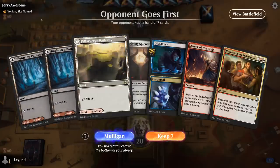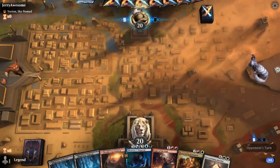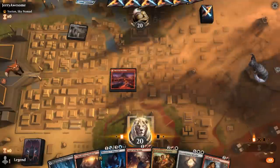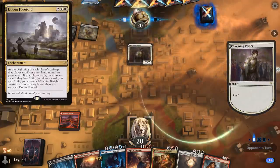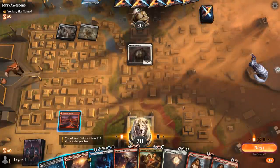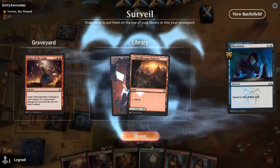We're on the draw facing a Yorion deck, so probably not the best matchup for Anger of the Gods — but we can easily discard it with Redemption. Just want to hit our land drops and put some stuff in the graveyard. Opponent is black/white with a Charming Prince, so this might be a Doom Foretold deck. I could Cathartic Reunion, but I prefer casting it if I have two cards I actively want to discard, so I'll go for Discovery first.